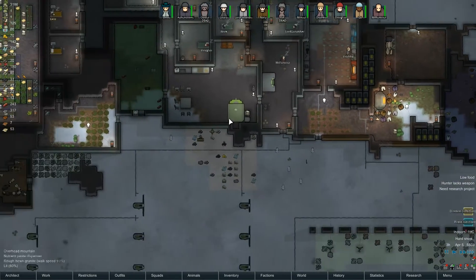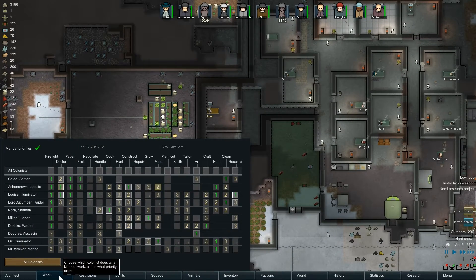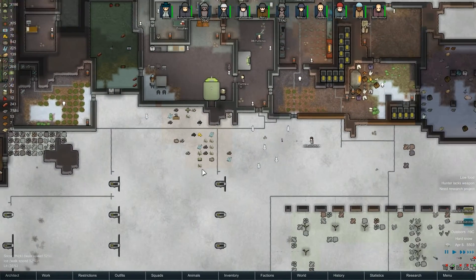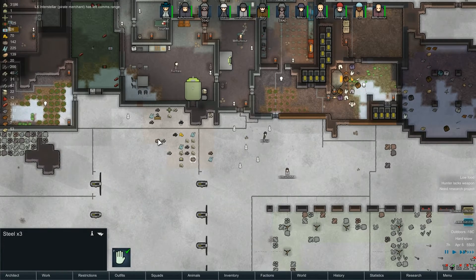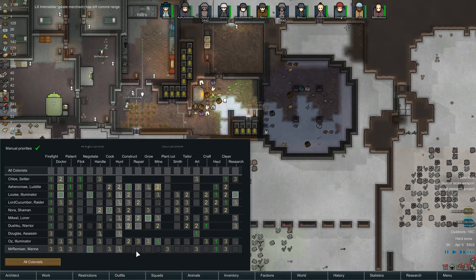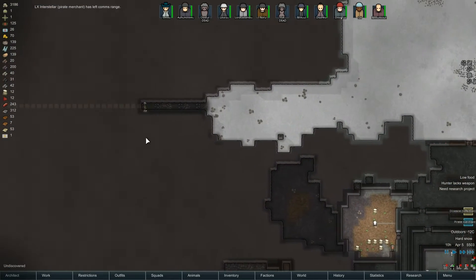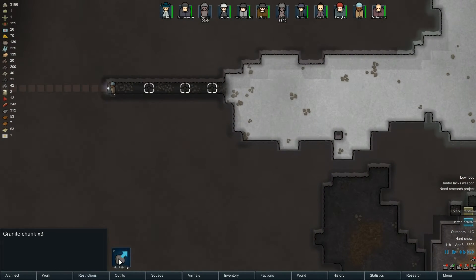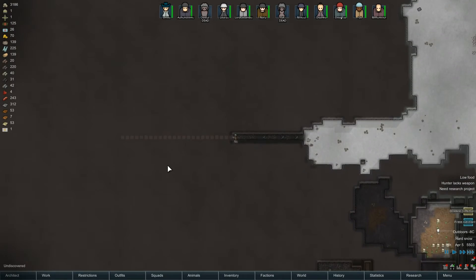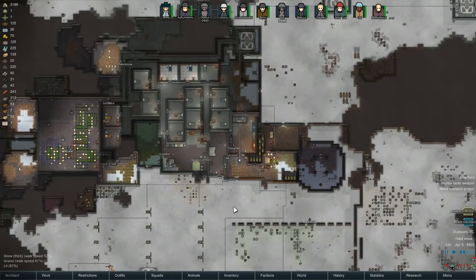Just keep making the blocks. They still haven't started building these hydroponics basins - maybe we don't have enough steel. There is steel all around the map though. Lots of hauling to be done, people. Mr. Remixer is hauling, and Oz - how are you getting on with your mining? Found any steel yet, Oz? I cannot find it under here - it's a massive lump of rock with nothing valuable in it.